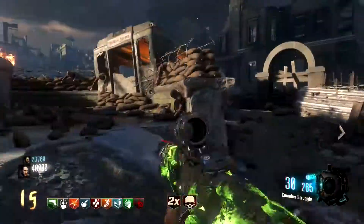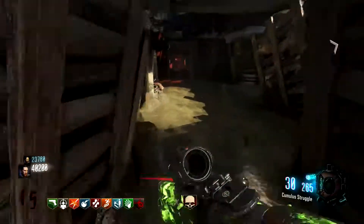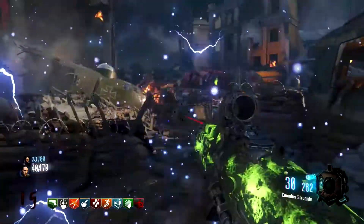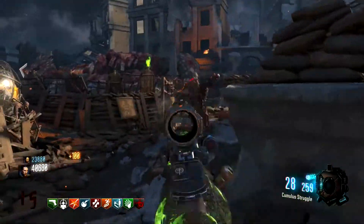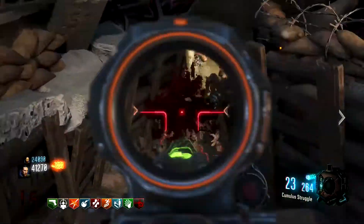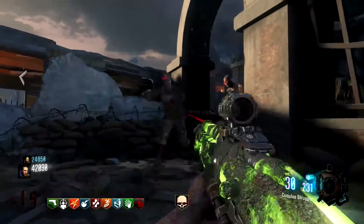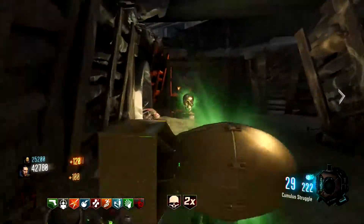When you spawn in, check your challenges on the gravestone. If you have a challenge that rewards a max ammo straight away, that can be very helpful — especially if you don't have Raindrops or Power Vacuum. It's not guaranteed, but it's worth checking. If you're playing with four players, at least one person will likely have a challenge that allows this, so I highly recommend checking it out.